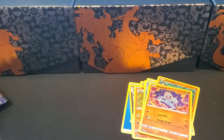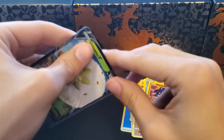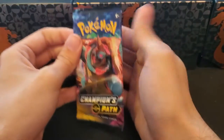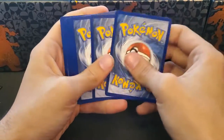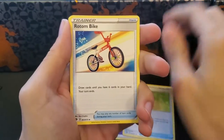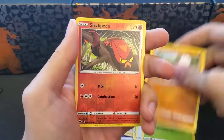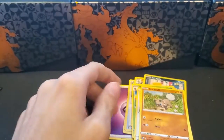Pack twelve gives us an Alcremie V card, Scraggy, Scraggy, Kakuna, Swablu, Weedle, Rockruff, a Reverse Sizzle, and a Holographic Zygarde.